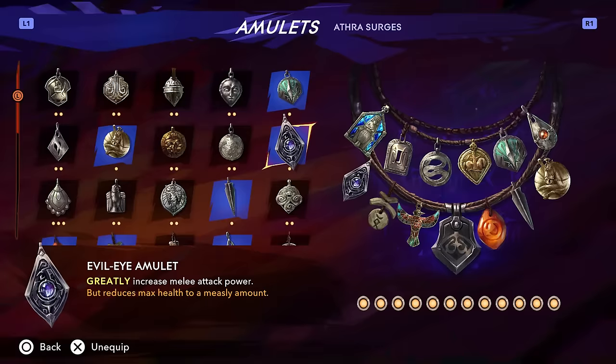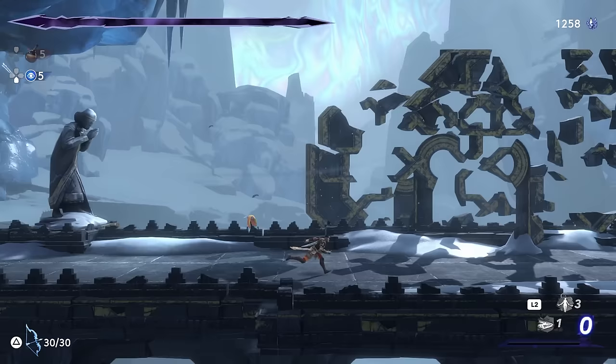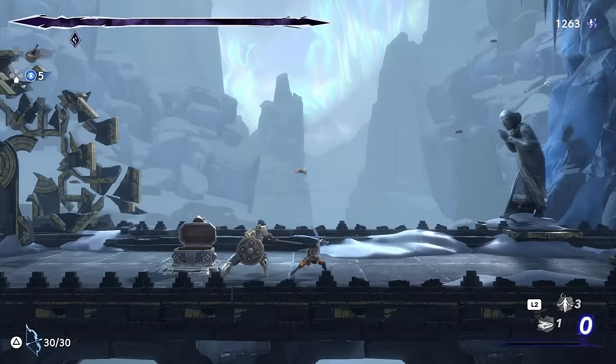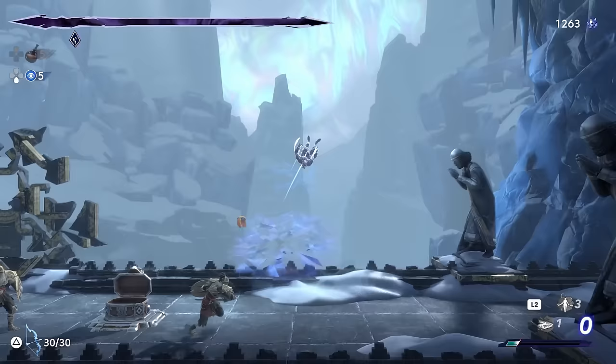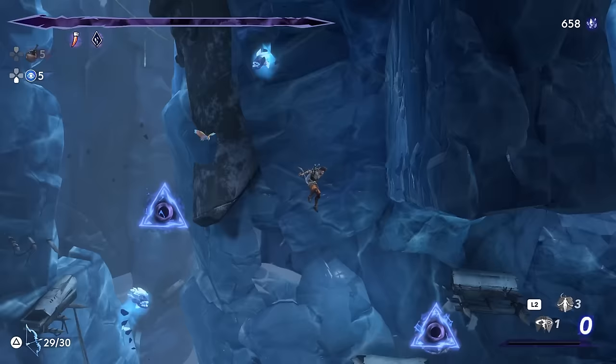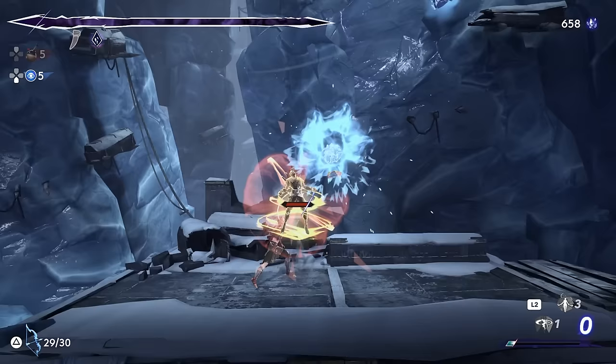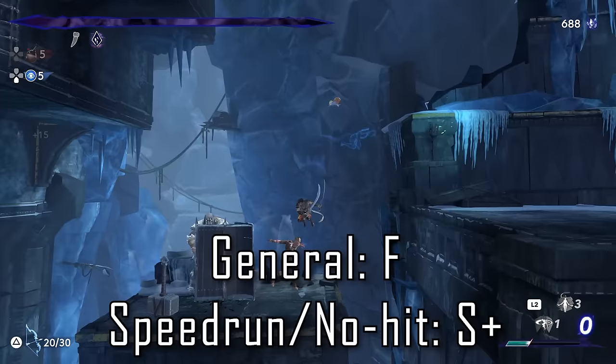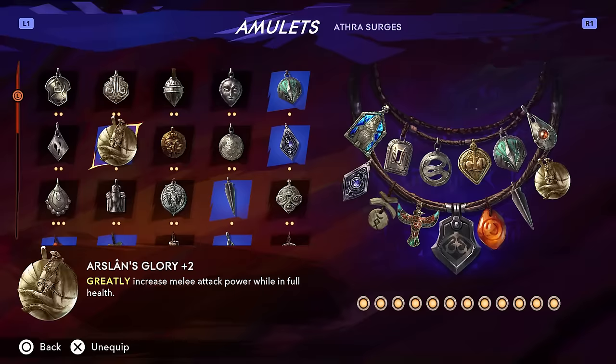The Evil Eye amulet falls into the same vein as Indomitable Spirit. You get a large melee attack power boost, but your health bar gets completely removed and you will die after taking any damage. You also only get around a 50% damage boost, so it's not actually as good as Indomitable. However they do stack together for a 250% damage bonus, and Indomitable will be permanently active while Evil Eye is equipped since your health is treated as essentially being zero. You can also benefit from the Dragon King amulet, which allows you to take one single hit without dying. This is a massive risk-reward amulet only useful to speedrunners and no-hit runners — probably F tier for most, S tier for those select crazy few.